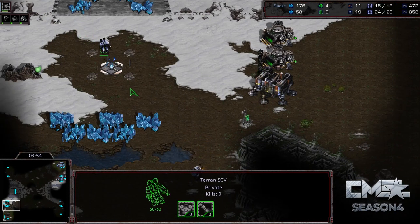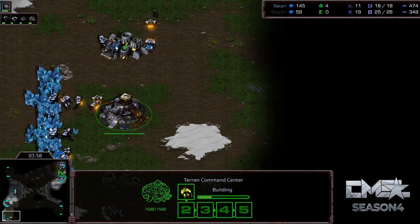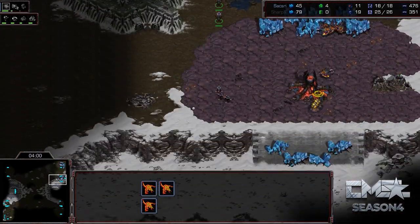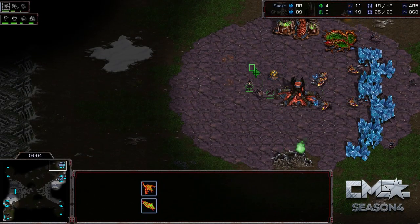Not that much damage done, not that many lings forced to be made, some lost mining time, a couple lost drones. On Sharp's side, you cut a bunch of workers that you're making and all that. But from here, what we should see is just pure droning from Saxry to kind of catch up with where he's supposed to be.